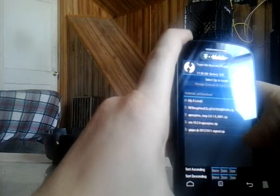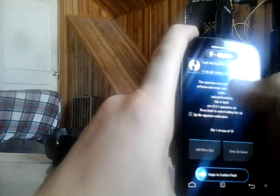Then hit install. Go to the external storage because that's where it goes. Hit downloads. You'll see where it says the file to flash — CM10.2.1 Apexqtmode.zip.